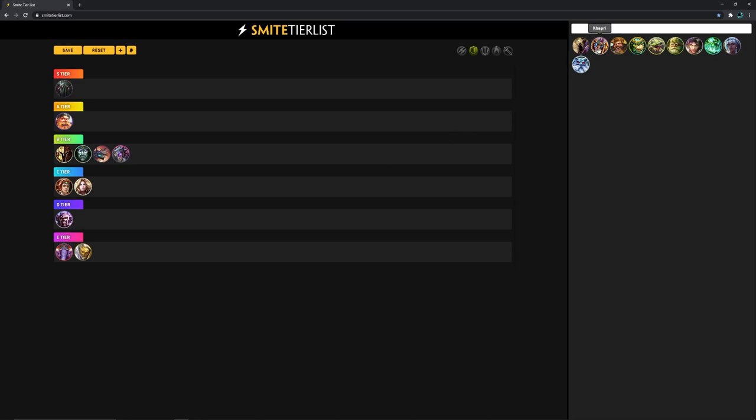Khepri — going back to a utility support. Not what we're looking for. He has a good laning phase, good wave clear on the 2, good setup on the root and grab, good kit for peeling. Kind of good for an aggressive guardian, I guess. But his ult is pretty useless — who are you going to ult at bronze and silver level? So Khepri, maybe D tier, but I'm going to put him at E tier.